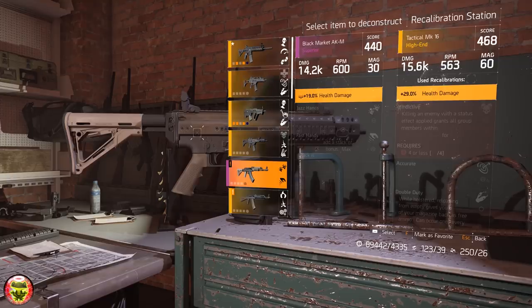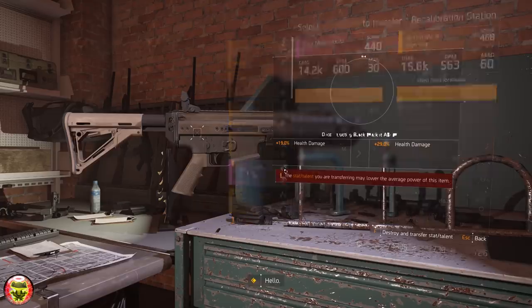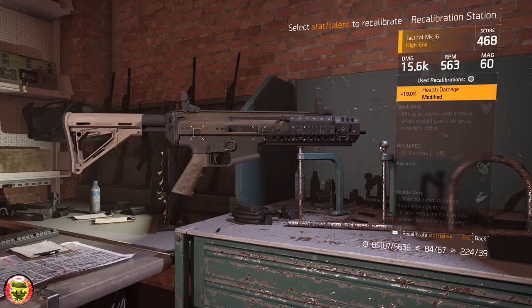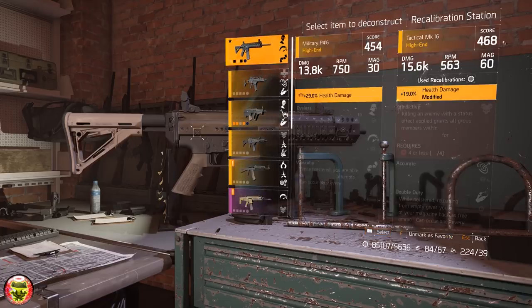Once you downgrade this weapon — I'm just going to show you guys right now — you destroy the weapon. Now your weapon becomes worse, but if you notice, the gear score of the weapon does not change. It still remains 468.